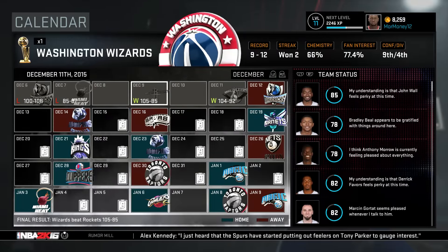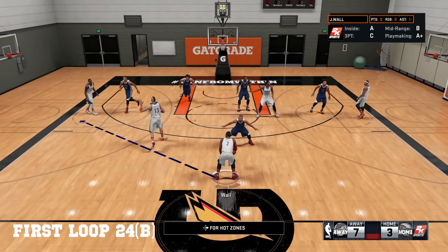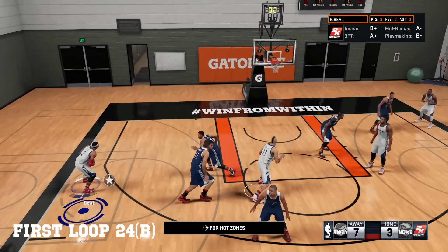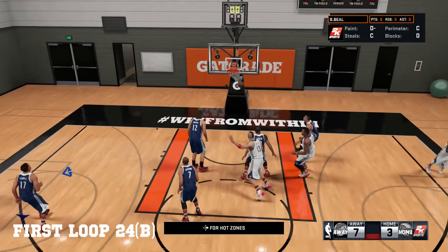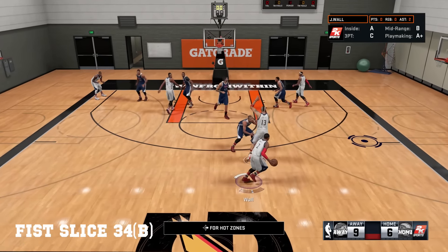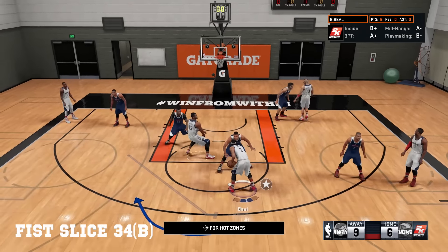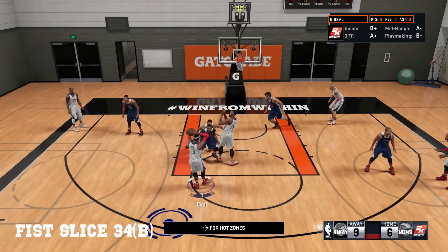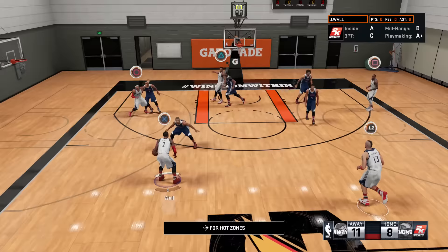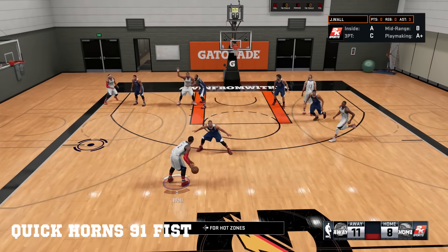What's going on guys, more money here and we're going on Quest with KD. I had a request about the plays so I want to jump right into it and show you guys some of my favorite plays. First one is first loop 24B for Brad Beal — the one everybody asked me about — and I see why because it's cash. You can go over and replay them and see which ones you like best. These are just some of the ones I use to get buckets. This one's called Quick Horns 91 Fist.